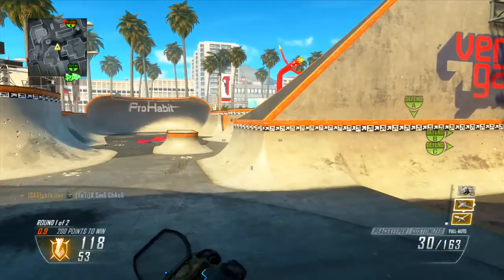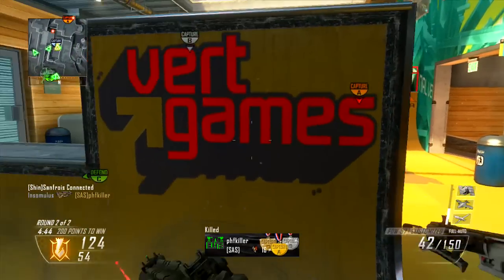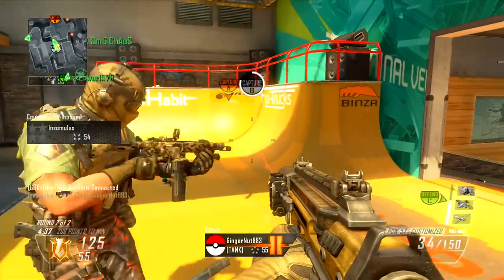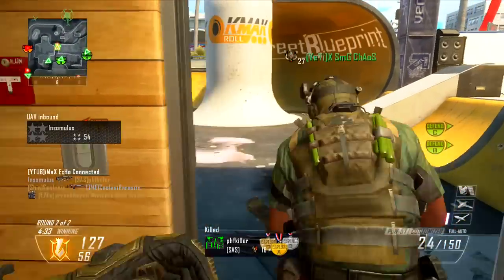It has two nice spawns which you can use for spawn trapping if you want to keep enemies condensed in that area. It has a really nice color scheme — the colors really do pop out, so it's really easy to spot people, especially in the bright yellow areas. It's just a really balanced map in my opinion and I really do like it.